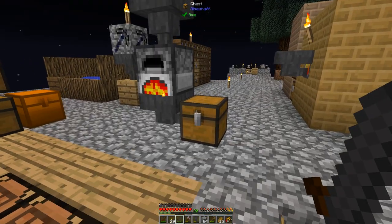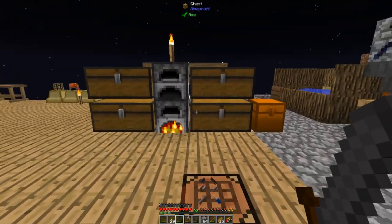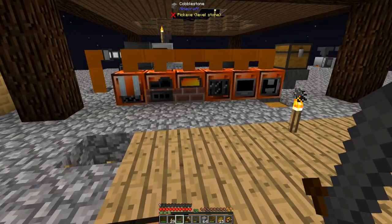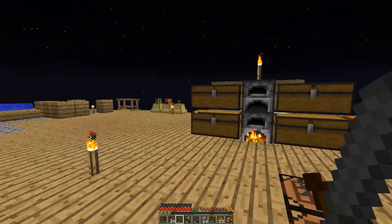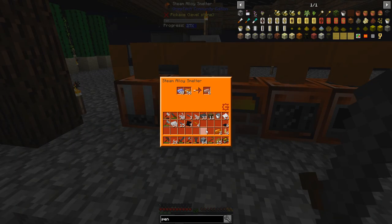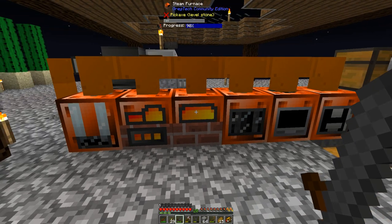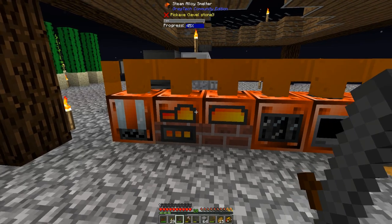First thing I'm going to do is bronze - copper - I'm going to start making cupronickel. One and one equals two, and I need two stacks of this material, so I need a stack each of copper and nickel. I'll throw all that in there and get that working.